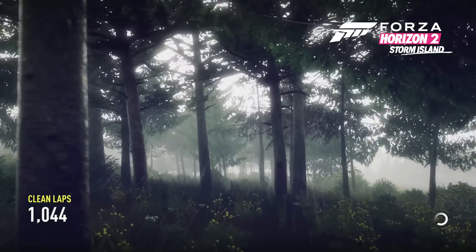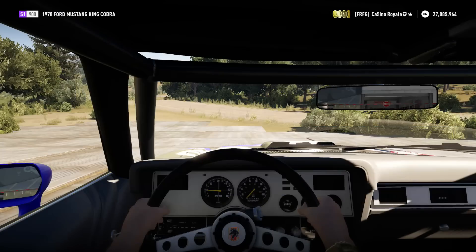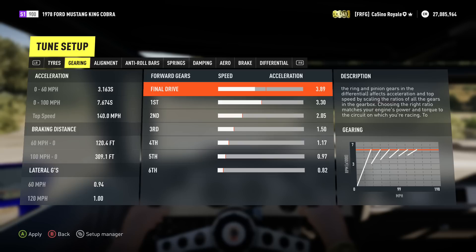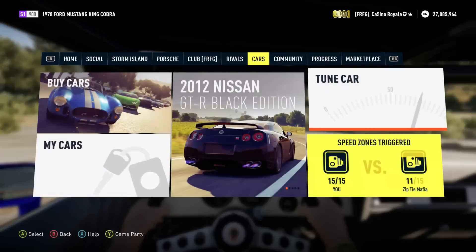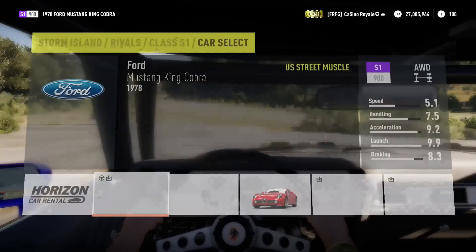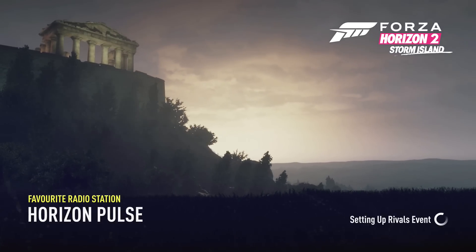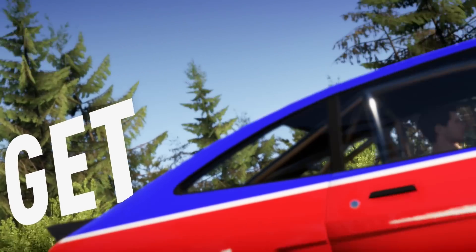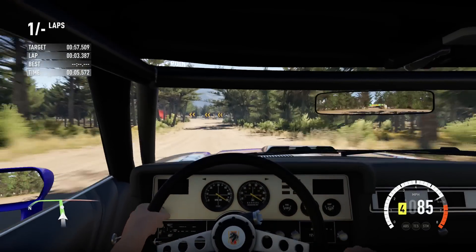When you stick in the rally gearbox after building with quite a lot of power it makes the gears far too short to be usable. On this track we're topping out at about 140 miles an hour, and with the original gearing it would literally be buzzing on the limiter. So we fix the gear ratios — about 163 mph top speed, which is what we'll see most cars with the Storm Island gearbox doing. With a shorter gear ratio it's almost useless; we didn't even get to take a corner. So we've got the ratios sorted. Come on Mustang, try not to let us down too much.